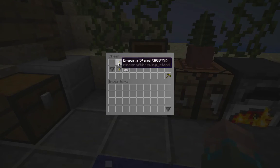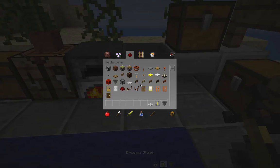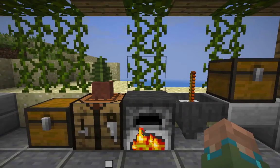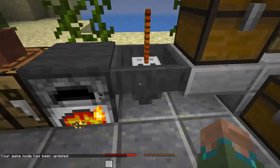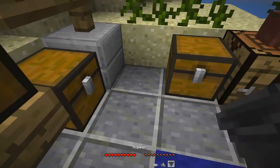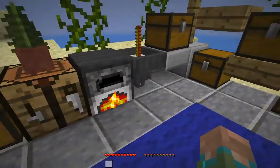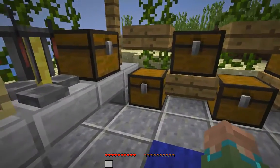To make a juicer, you place a hopper down, put a brewing stand on top, and then drop down an iron trapdoor. If we go over into survival here, we've got our juicer. You can in fact have multiple juicers at once without too many problems. I've got all the different recipes for the juices here, so let's get straight into it.